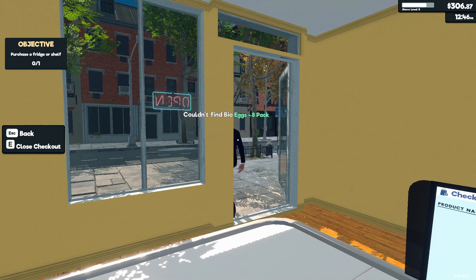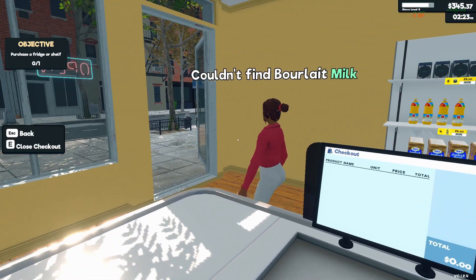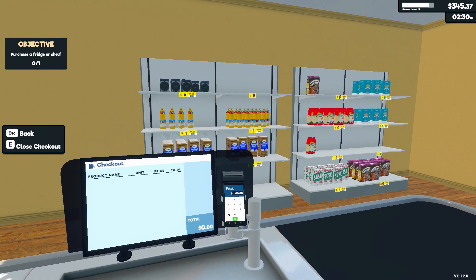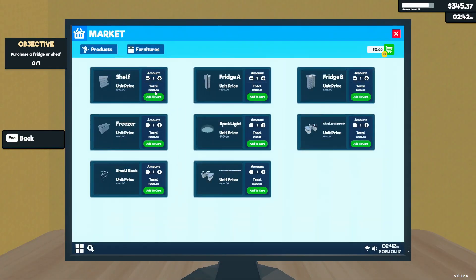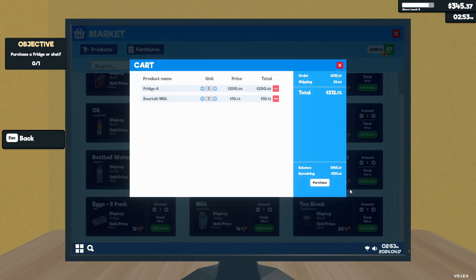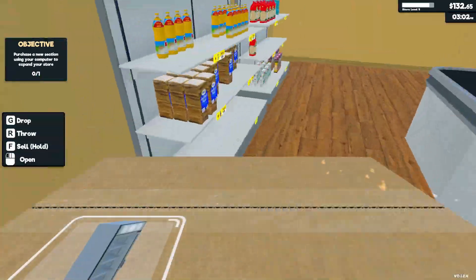Eggs. Eight bucks. Milk - yeah whatever. I couldn't find my milk. Here, you want your milk so bad? Here's your fucking milk mate. Alright, here's your fridge.